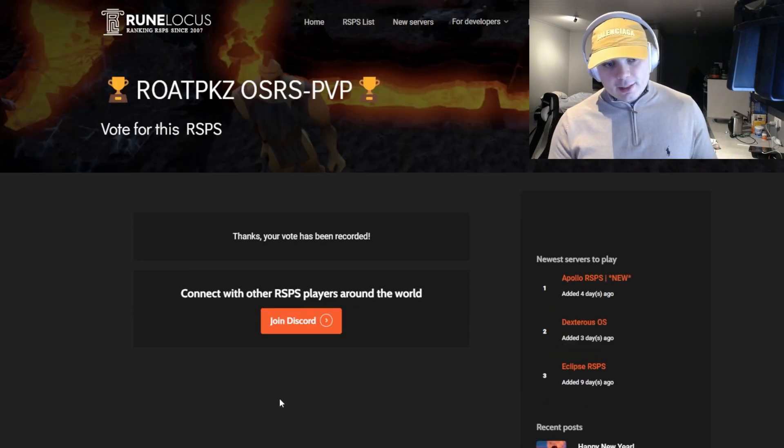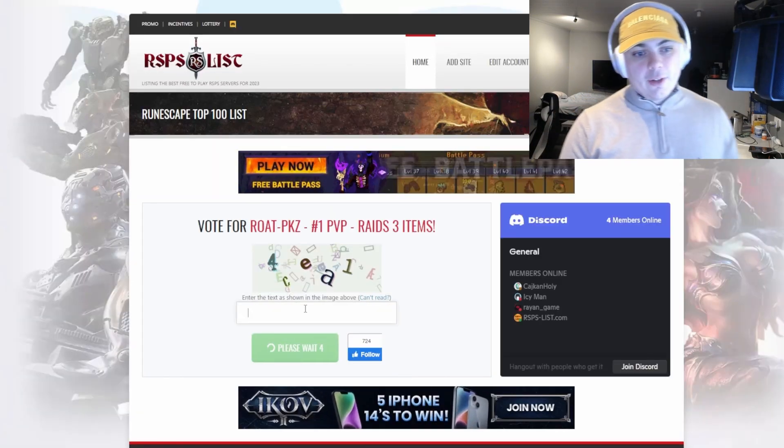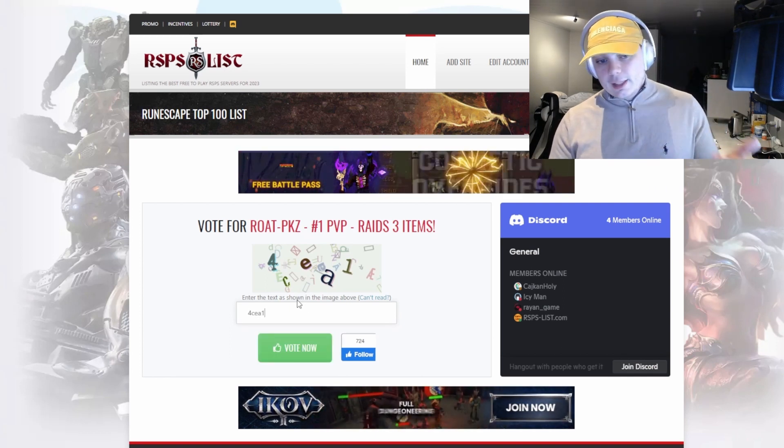Another vote site would be VoteFork — we're moving up the list, let's go. Next we go on RSPS List where you enter in these letters and click vote now.